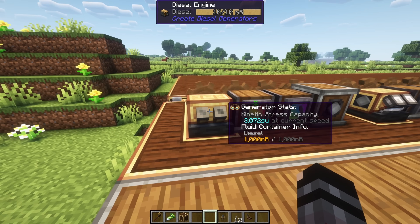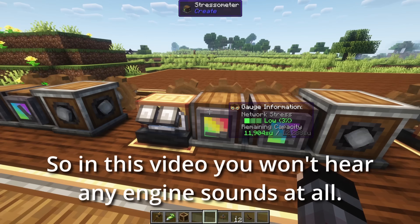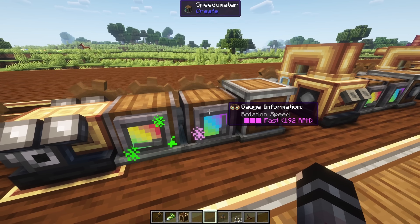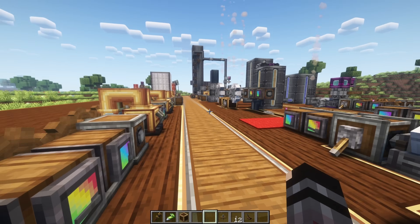Let's have a look at some engine outputs. Here we have the basic engine from Diesel Generators. We can add a silencer, which doesn't affect output but makes the engine less loud. We can also add a turbocharger, which doesn't change the stress units but does increase the RPM to 192. Turbochargers can only be added to the basic diesel engine, not any of the other diesel engine types.